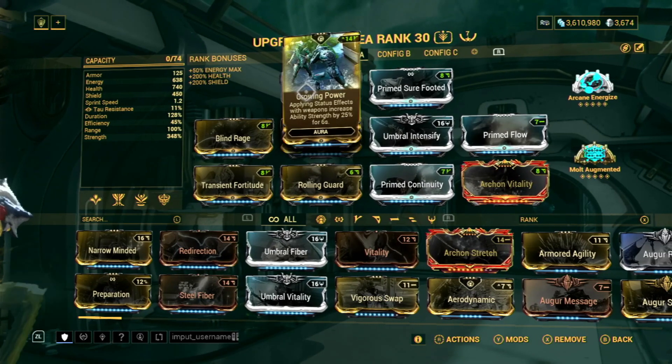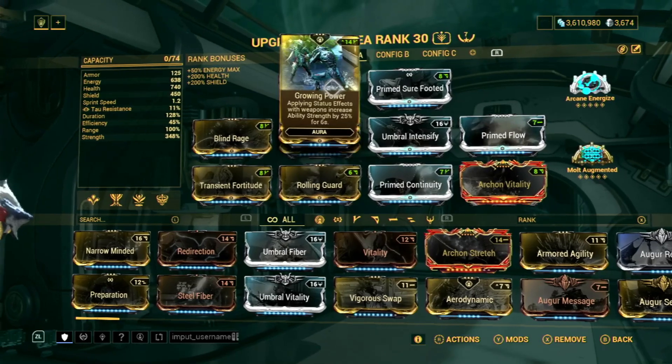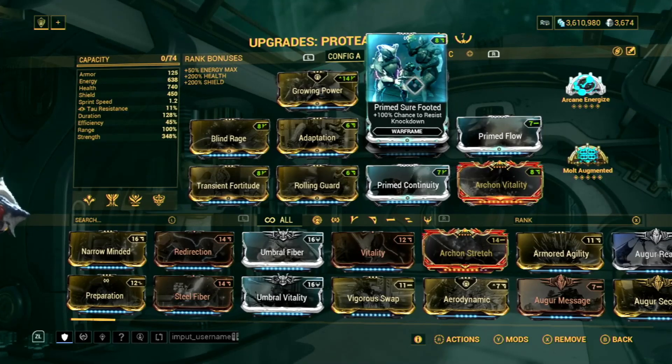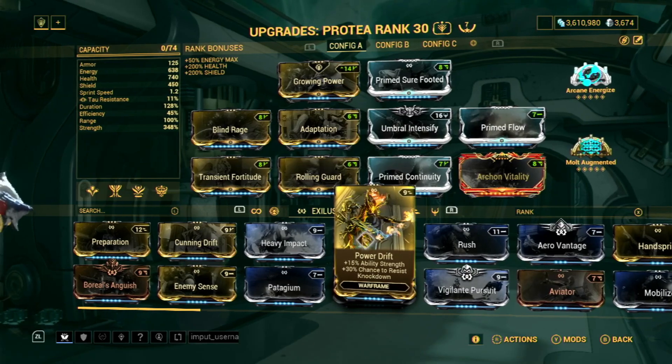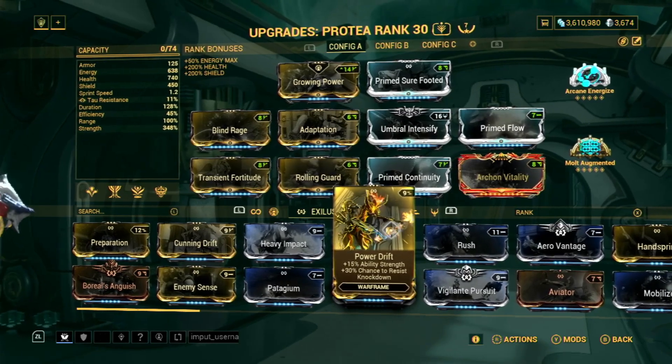For the aura mod, we will go with Growing Power. It will buff your abilities whenever you apply status effects with your weapons. If you don't have Prime Sure Footed yet, you can replace it with Power Drift, and if you do, you will need a different polarity for that slot, so keep that in mind.